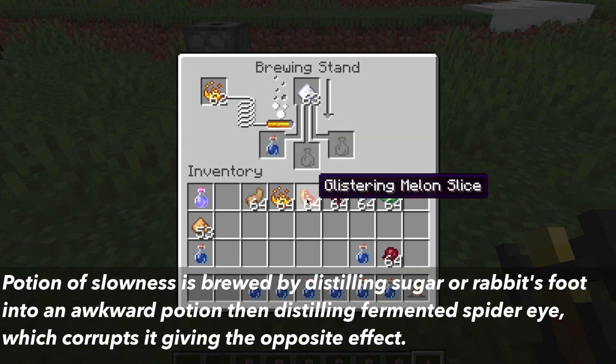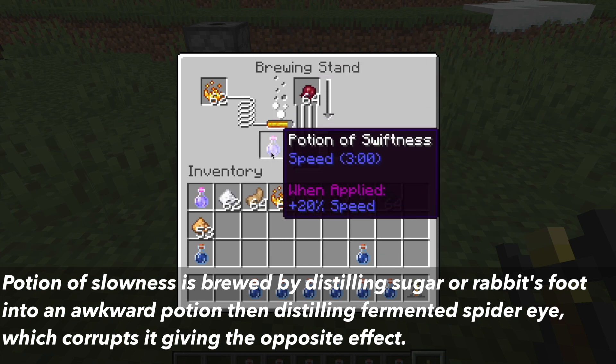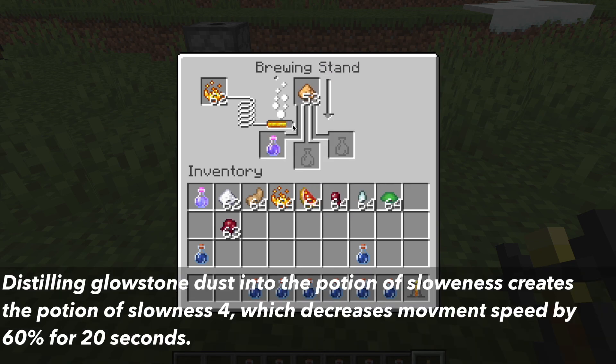The potion of slowness can be crafted by distilling sugar or rabbit's foot into an awkward potion, then distilling fermented spider eye, which corrupts the potion giving the opposite effect. After distilling glowstone dust, this gives the potion of slowness 4, which decreases the movement speed by 60% for 20 seconds.